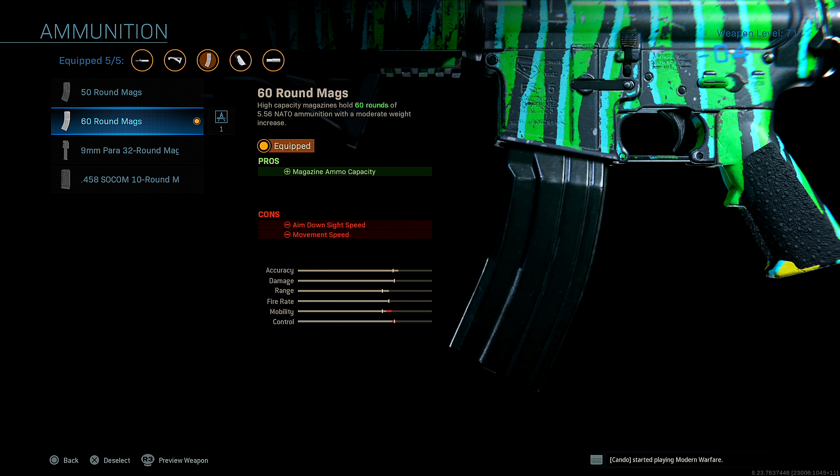Next up, ammo. I'm running the 60 round mags. Obvious reasons — you want to have as many bullets as you possibly can in the clip in case multiple enemies come around the corner. You'll be able to pick them all off and still have ammo left over, or not have to worry about reloading mid gunfight. That's why you want to run the 60 mags.